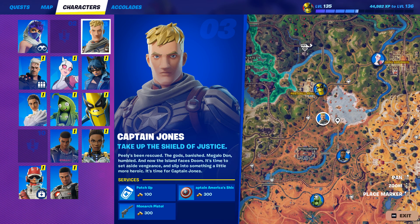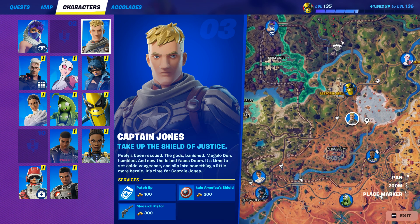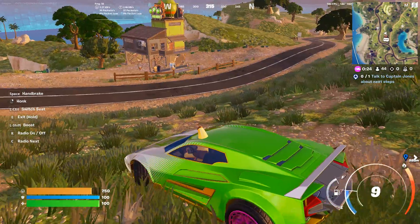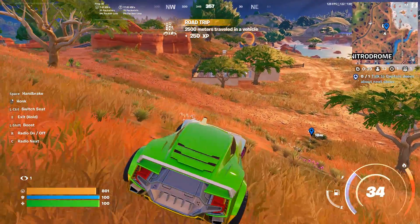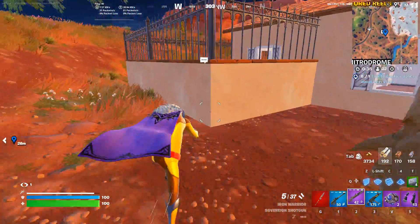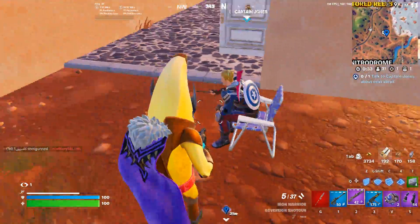Well, open the map, choose characters, choose Captain Jones' location, place a marker, and then just go there. When you come to him, just talk with him and that's it. Your challenge will be done.